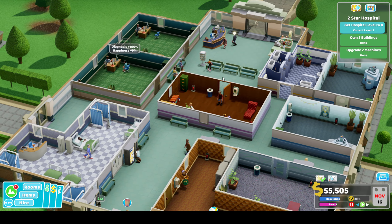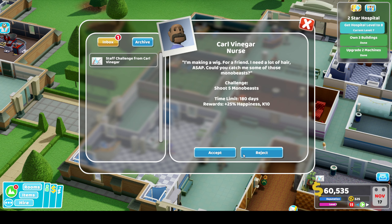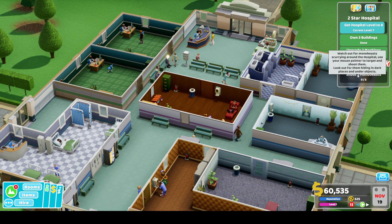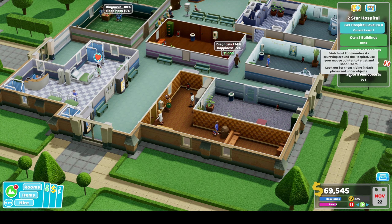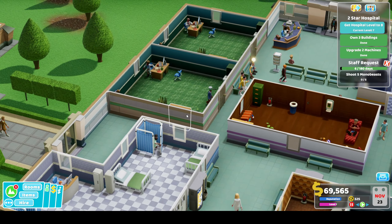Hospital is almost at level 8 and we've got a publicity update - we impressed the VIP. The challenge is to shoot 5 mono beasts. Watch out for mono beasts hurrying around the hospital - use your monitor to point... Okay. Look out for them hiding in dark places and under objects. Very interesting.